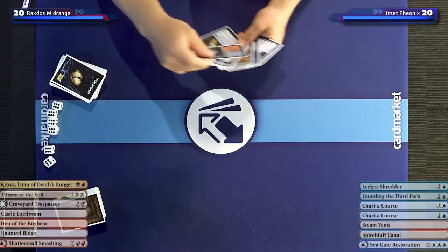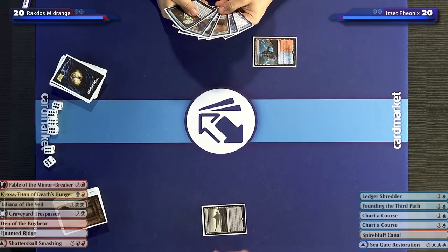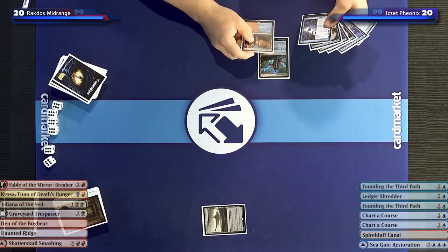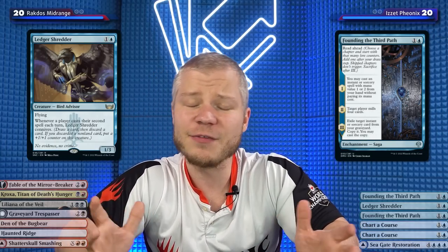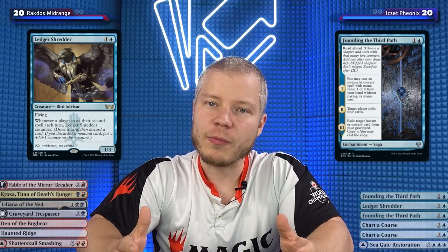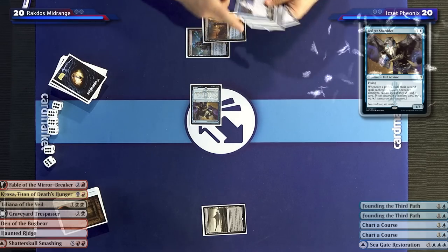I'll play a tapped land — Steamvents. My turn. I'll play a tap land and cast a Thoughtseize. I'm going to play a Turmklippenkanal. I actually have the decision of playing the Saga or the Shredder and waiting a turn. The Saga on four with this hand doesn't give me enough, so I'll play the Shredder on turn two, get the loot, and maybe flashback something on turn five. And boringly, just play a land.